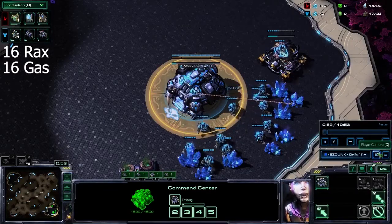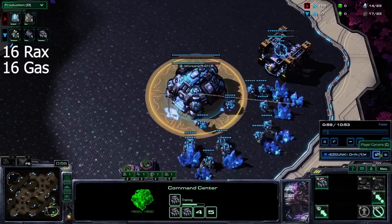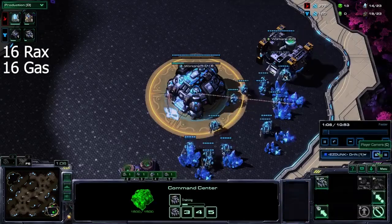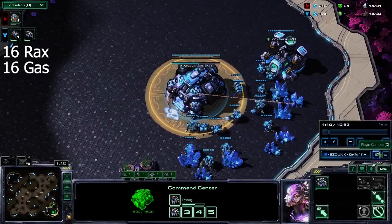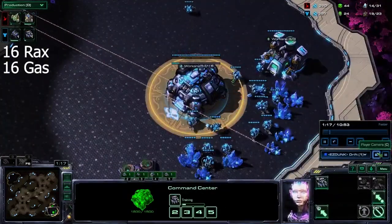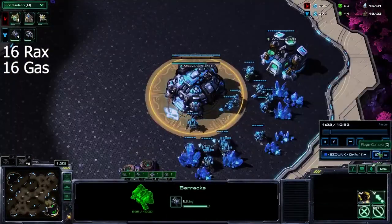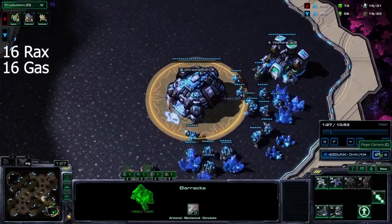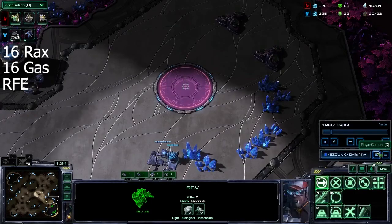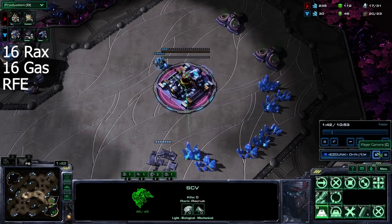This build is a 16 rack, 16 gas. I like to do an 18 scout versus Protoss — it lets you see everything you need to see in order to react in time without hurting your economy too badly. I should mention that if your scout reveals the opponent is on one base, or some sort of really fast cheese is coming, just forget about doing this build — play standard, play safe. Don't play mech; it's just too hard to come back into the game after a cheese and then try to go mech versus Protoss. So: reaper fast expand.